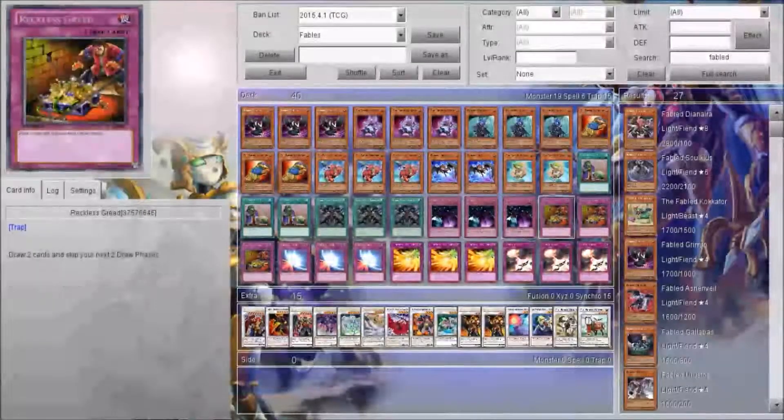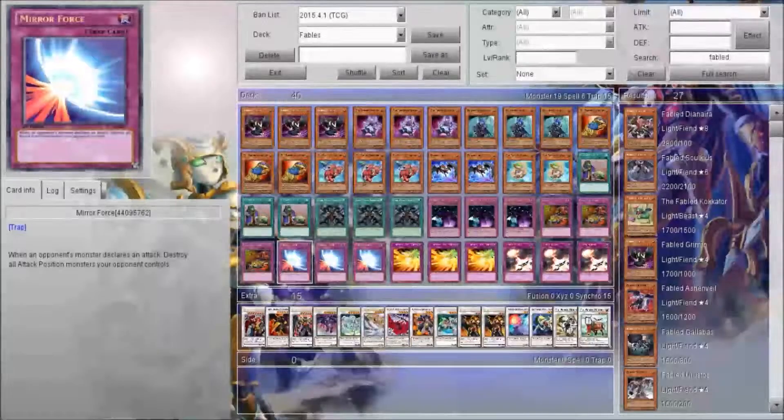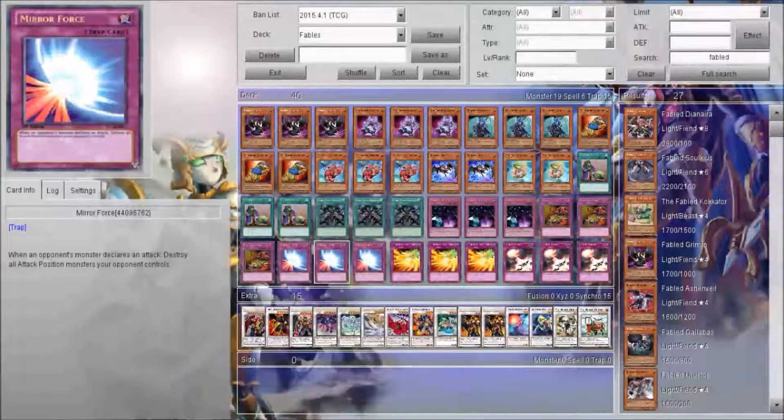You got a spell card, draw a card. Reckless Greed — obviously, draw cards. But you only want to really use it when you have two of them. It's kind of risky if you only use one at a time; if you use two of them at a time, that's good to go. Mirror Force is a very good card for this deck because the monsters are really weak — your opponent can easily attack over your monsters, so Mirror Force gets rid of them when they try to.